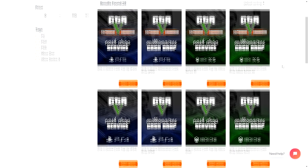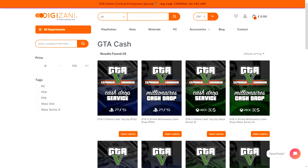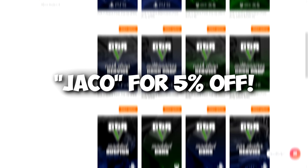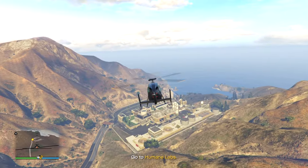If you're looking for reliable money drop services for GTA Online, look no further than Digizani, where they offer many services. Just be sure to use code JACO for five percent off at checkout.